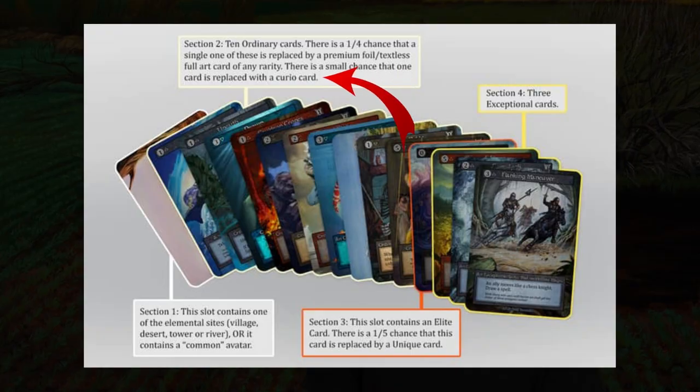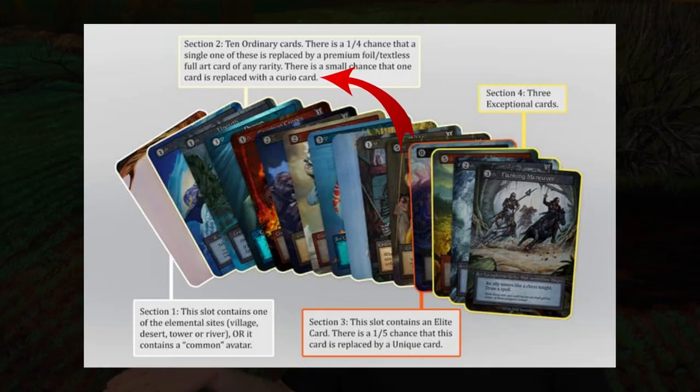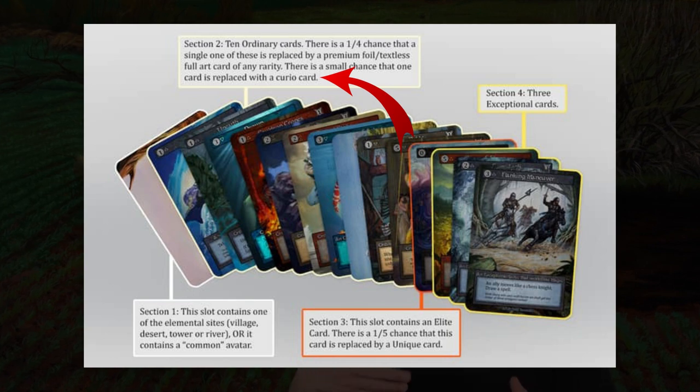Do you remember opening retro packs back in the day before the internet, before you could just go look at all the spoilers before the set was released — where you had that feeling of 'I wonder what comes next in this pack'? Sorcery is going to try to recreate that feeling, because the Curio Cards are going to be inserted into the common slot, and we don't know what they are yet.